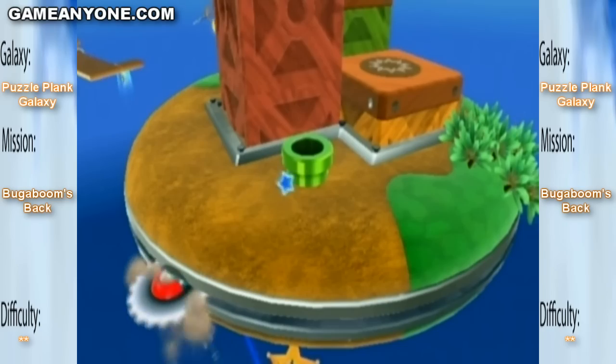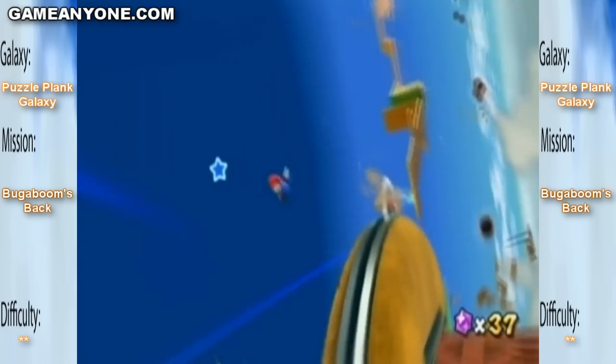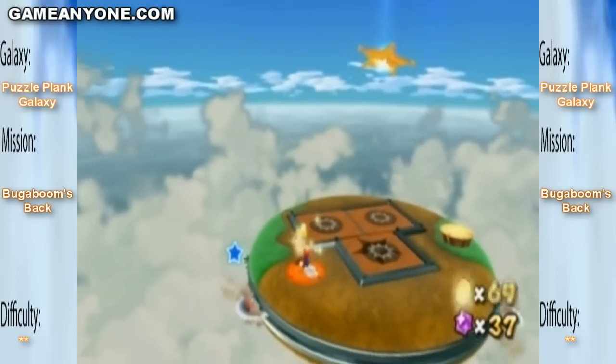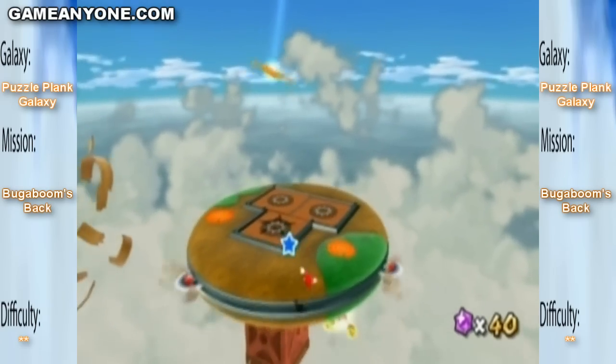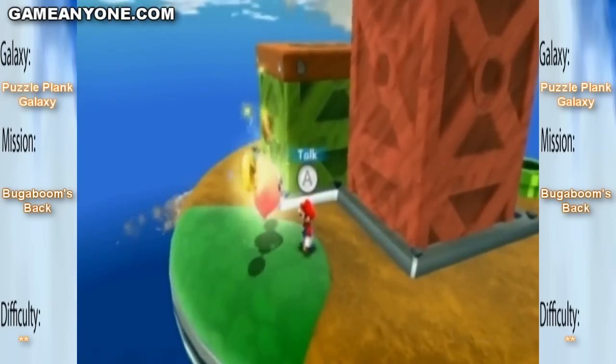Okay, I just need three more coins. Shoot, please let there be three coins over here. Please! Yes! Thank you! 72. What's this one give me? Star bits. So I guess you can only get 72 coins up to this point, so you have to get like every single coin. You can miss two.